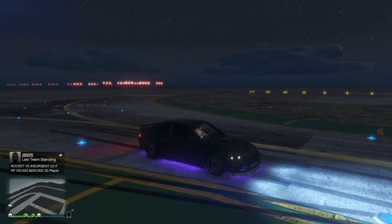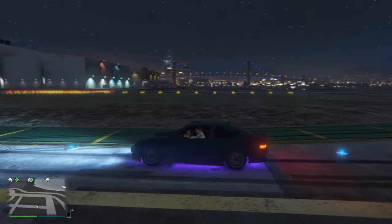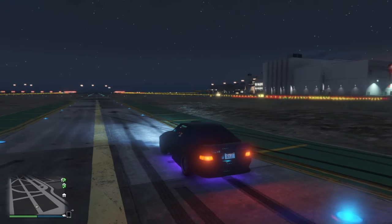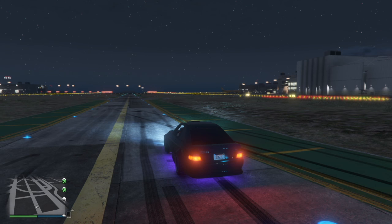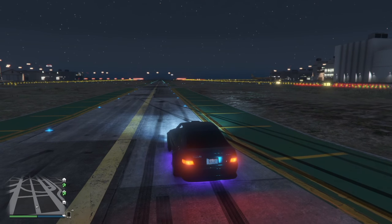Here we're going to be doing all wheel drive slash four wheel drive double clutching, or mid-drive speed boosting — I'm just going to call it double clutching from now on. With all wheel drive it's basically the same as front wheel drive. You want to tap the normal brake — which is L2 — then tap the E-brake which is R1, and then press the accelerator. So: release accelerator, L2, R1, accelerator — all between second and third gear. I'll give you a demonstration right here.